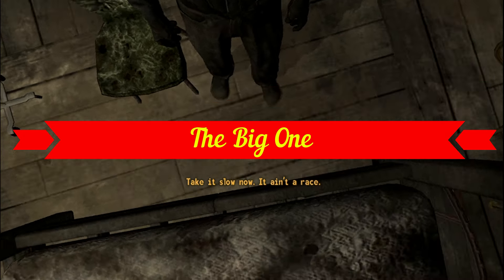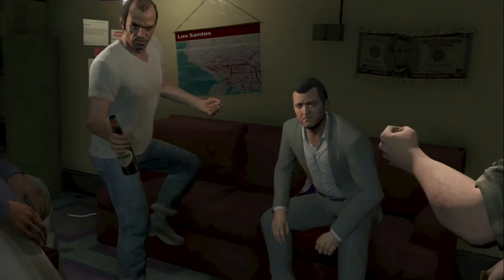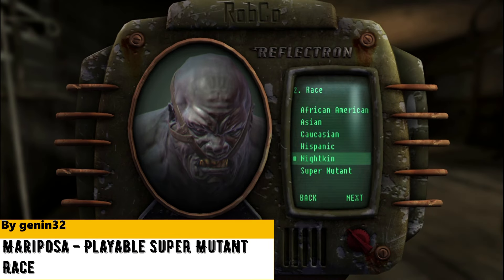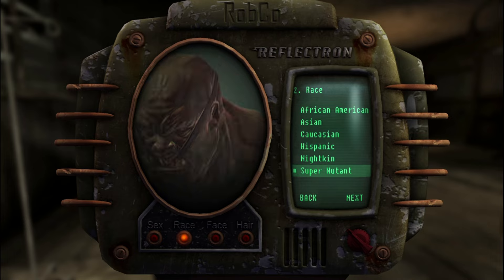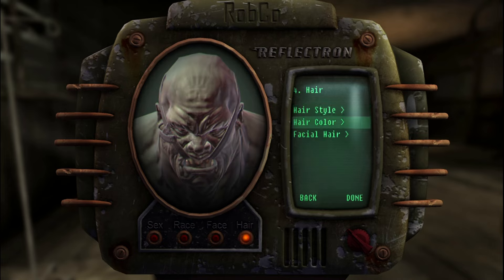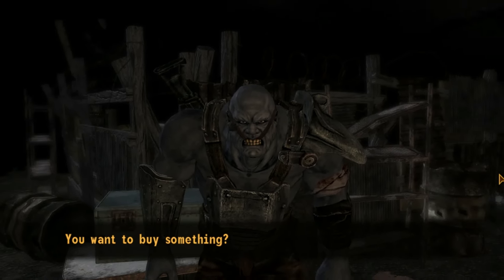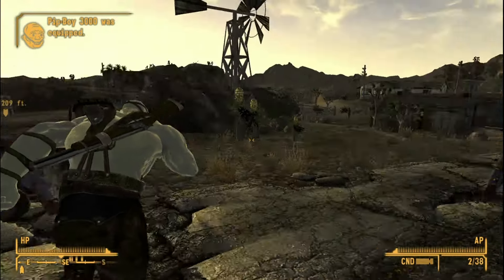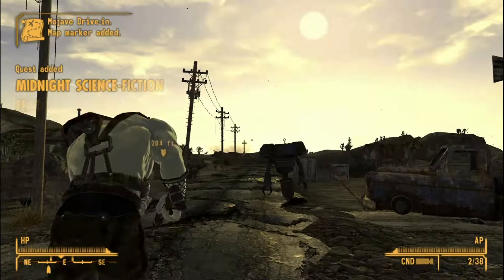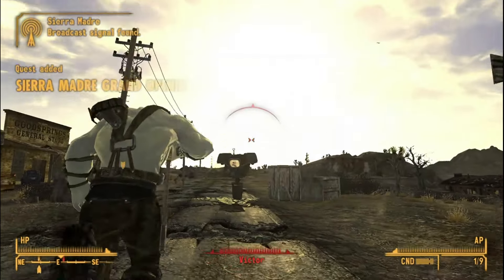And with all that done, the only thing left is the big one. Mariposa by Genin32 lets you play as a Nightkin or a Super Mutant. You can fully customize your Super Mutant, and there are also UI changes and new NPCs added by this mod. It's just fun to run around being this giant hulking thing. You can't use a lot of human equipment, but new equipment has been added to accommodate for that. This mod is really well made and deserves to be the best mod in this list.